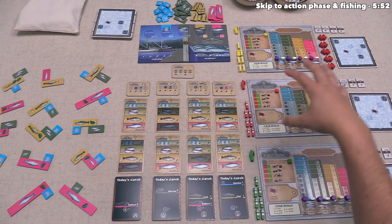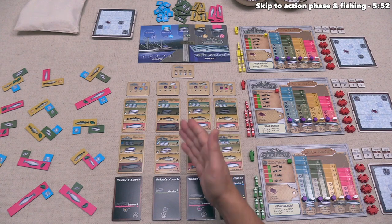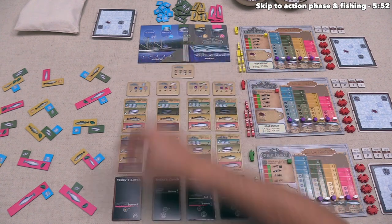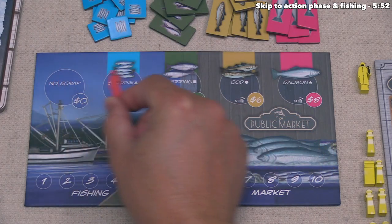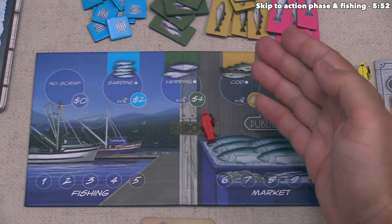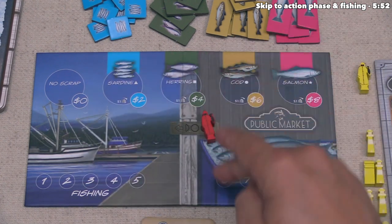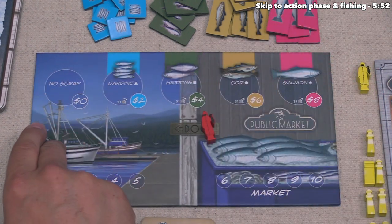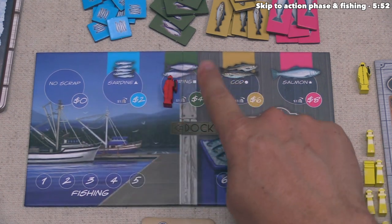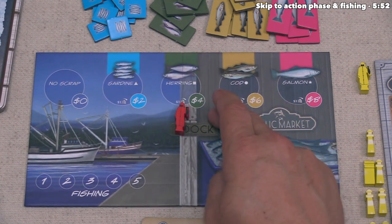For this tutorial, we play as the red player and are the starting player. In the first round, the starting player must bid on turn order by placing their pawn onto one of the five bidding spots at the top of the board. This dictates player order for actions. The player with the farthest right bidding token goes first. Most spots have a price, so placing there costs that money, and you gain a scrap token of the associated type.